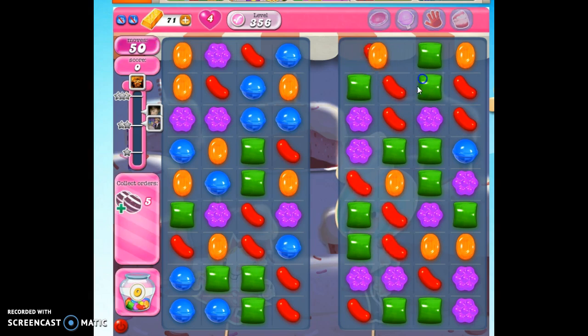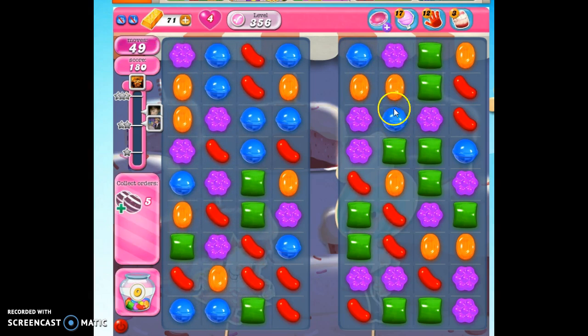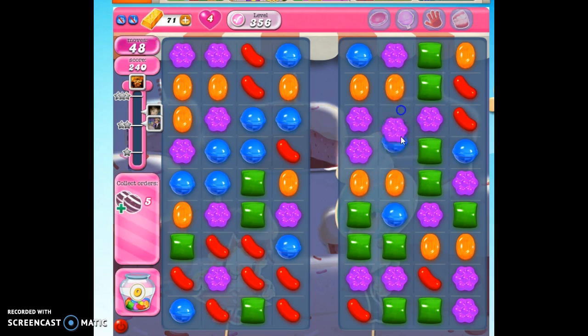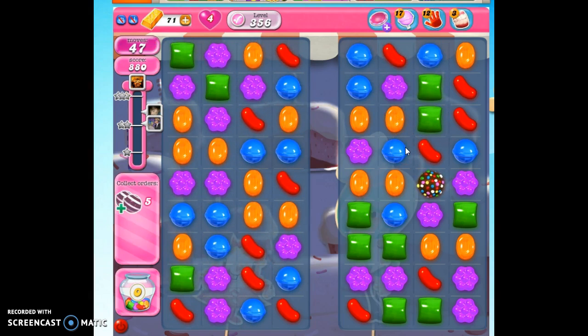I see a possible opportunity here if we can get a purple to match. That went away — it's not gone completely, but let's see if we can do it. And of course, when we don't want a color bomb, we get a color bomb.